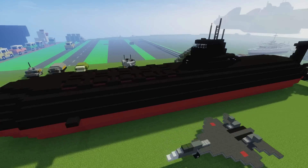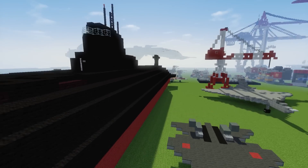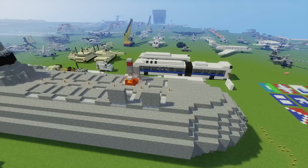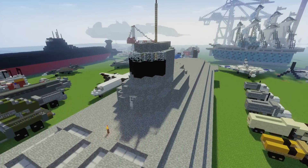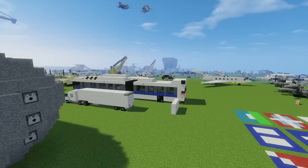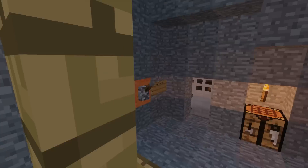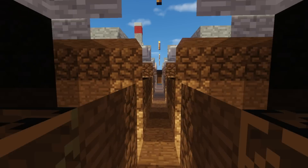This is an Akula class submarine — it's Russian, and it's actually a pretty old build. It used to be entirely made of stone and it looked like this. It's basically a copy of one of my friends, the Russian spy, which I played on a server a long time ago. He built this and I copied it by hand. It looked really good for its time, with little missile bays — I think it's a nuclear submarine.